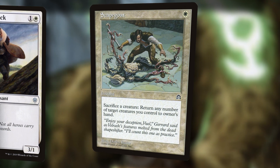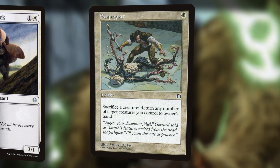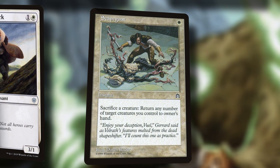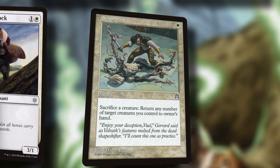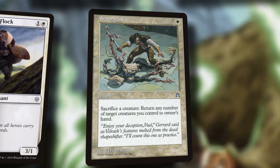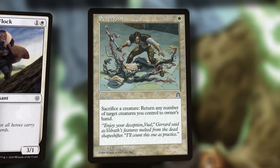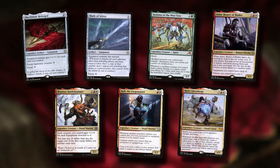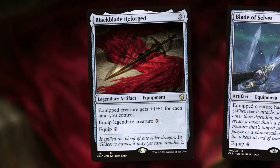Scapegoat is a pretty good way to get around a Wrath. We may have to end up discarding things, but if the Wrath is being cast on your opponent's turn, we can cast Scapegoat, sack whoever we care about the least, and return all of our key pieces to hand. Return all of them and just discard whatever you have to at end of turn. We've got lots of legendaries and we probably want some equipment. Most of the stuff so far has been legendaries, so Blackblade Reforged keeps getting better — it's also a gumball, but the creature gets plus one plus one for each land.